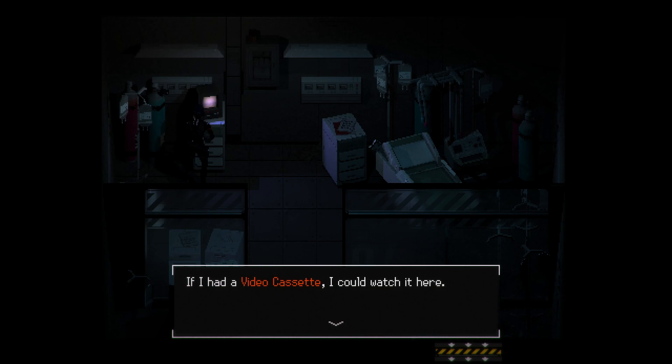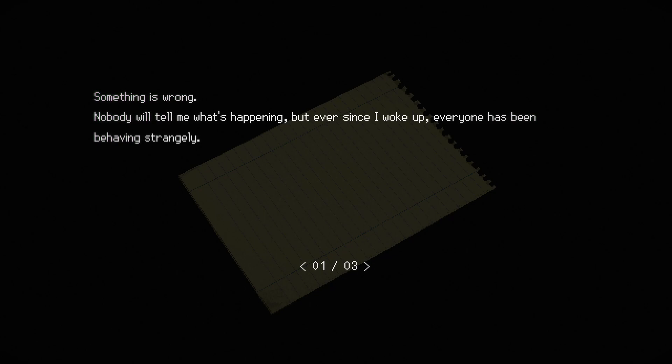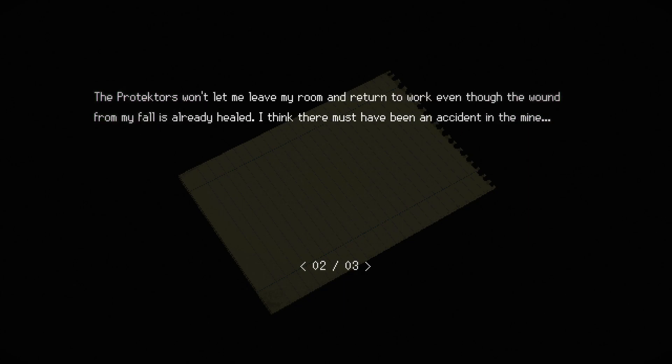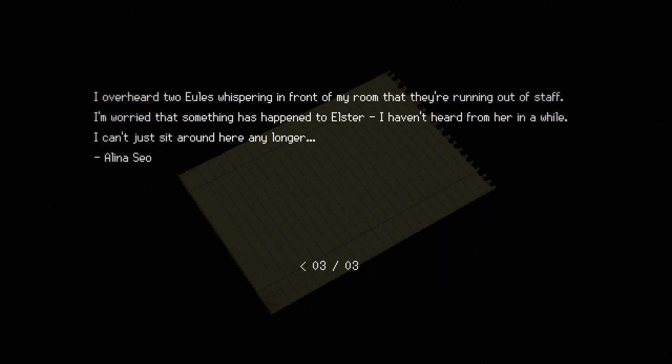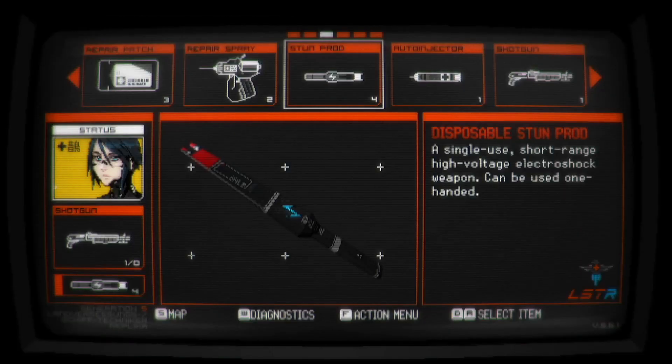All right so I could watch it here — I don't have any cassettes to play. What does this say? This is Alina's diary — I believe she's the manager, the floor boss, whatever of this place. Something is wrong — nobody will tell me what's happening, but ever since I woke up everyone has been behaving strangely. The protectors won't let me leave my room and return to work even though the wound from my fall is already healed. I think there must have been an accident in the mine. I overheard whispering in front of my room that they're running out of staff — I'm worried something happened to Alistair, I haven't heard from her in a while. Maybe she's just a worker here as well who just happens to share a name.